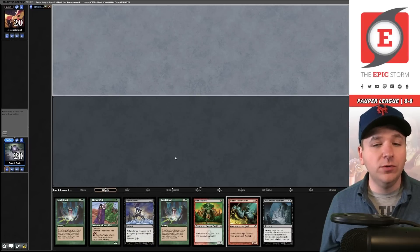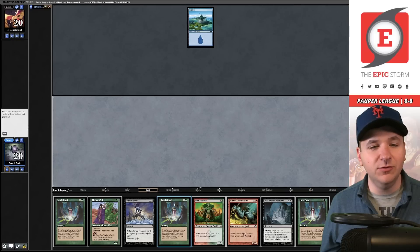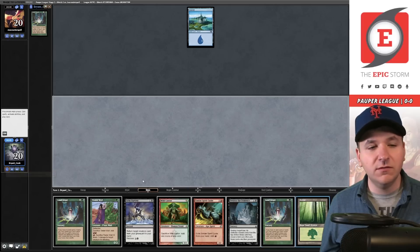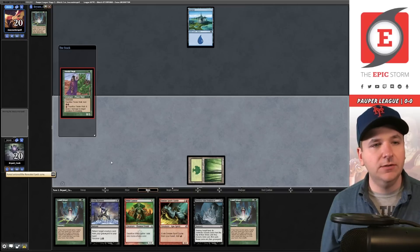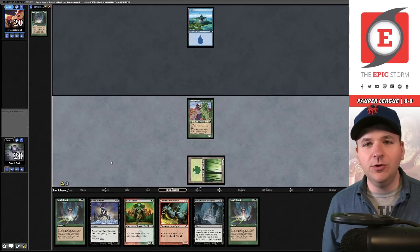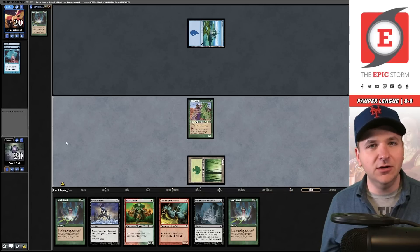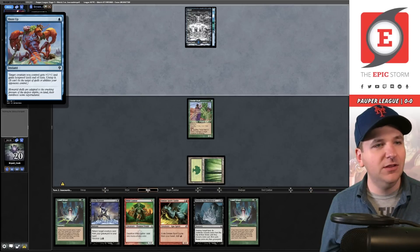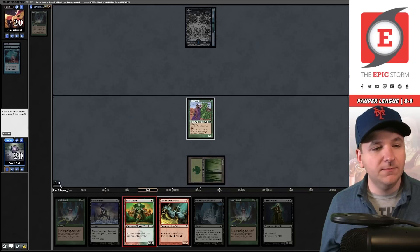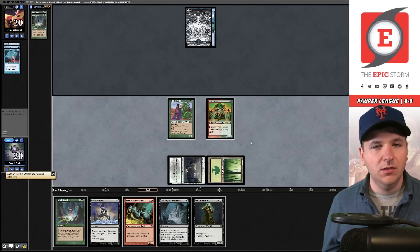Match number one: we've already kept a hand with two Land Grants to get both lands out of our library plus a Destroy the Evidence. Island — not necessarily a matchup we want. Play Land Grant, grab the basic forest, play Tinder Wall, and pass the turn. Our opponent has 'Counterspell' in their name, so we probably shouldn't have been surprised they're on a blue deck. Ideally with Oops you don't face blue decks because they crush you — they're on Dimir Terror, the best deck in the format.